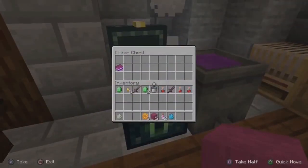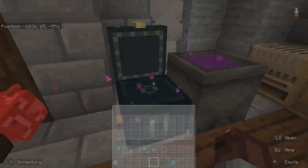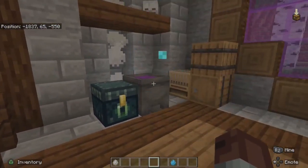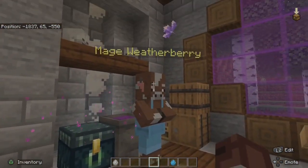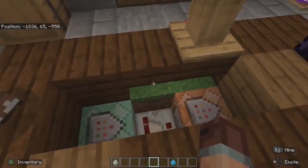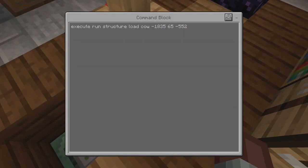Let's add the items to the chest and test whether the mage can return to somewhat original form. Here we've used the execute command to spawn the saved NPC. The execute command does not need to target an entity, so we can simply run the command at the specific location we want the NPC to spawn.